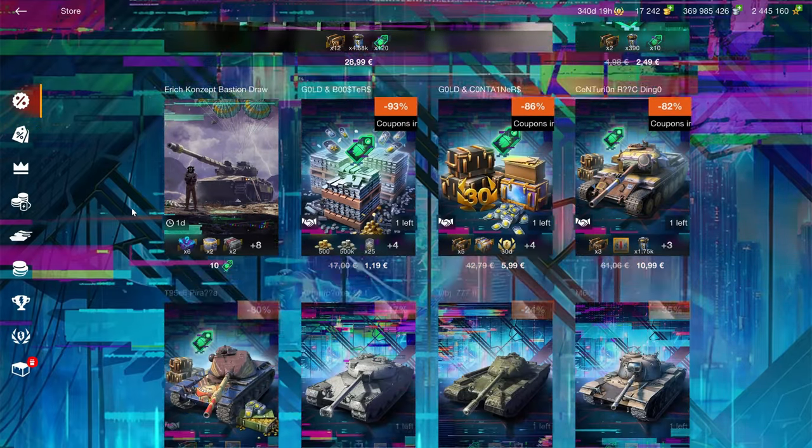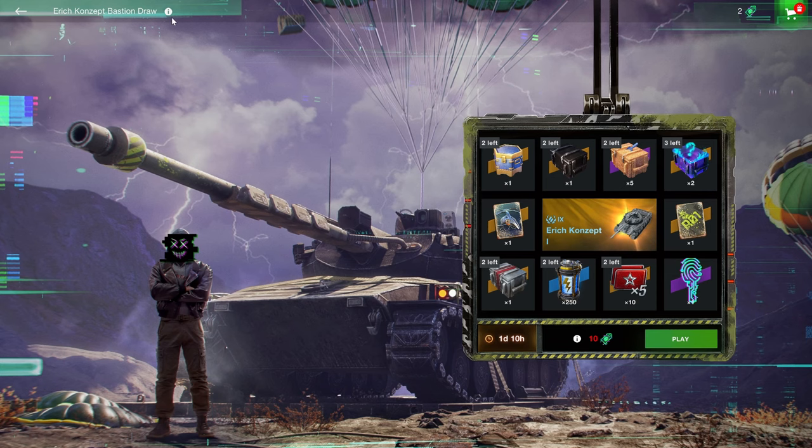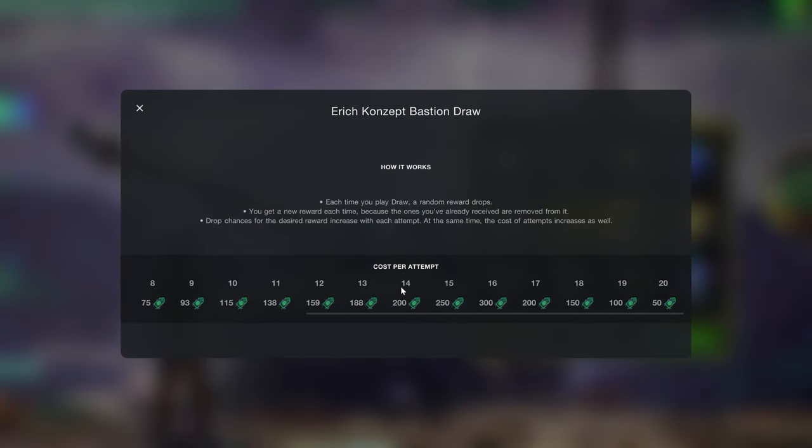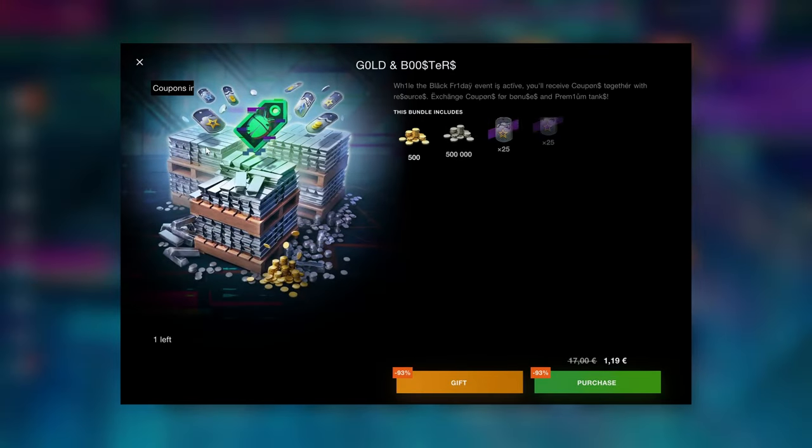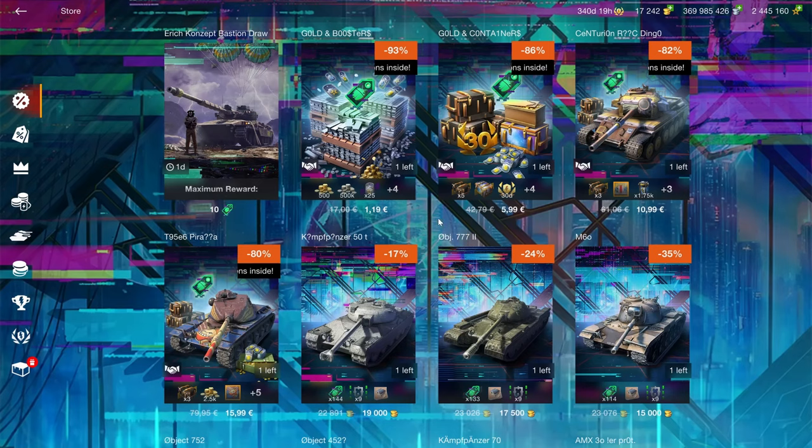We'll start off with the black boxes, which you shouldn't buy. The Ares draw you should ignore, because the prices and coupons here are insanely high and definitely never going to be worth it. A bundle like this is 1 euro, and if you need a bit of gold, it can be worth it.